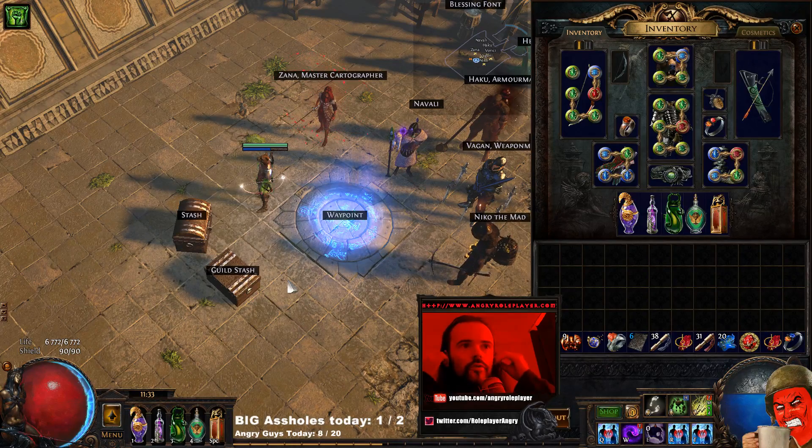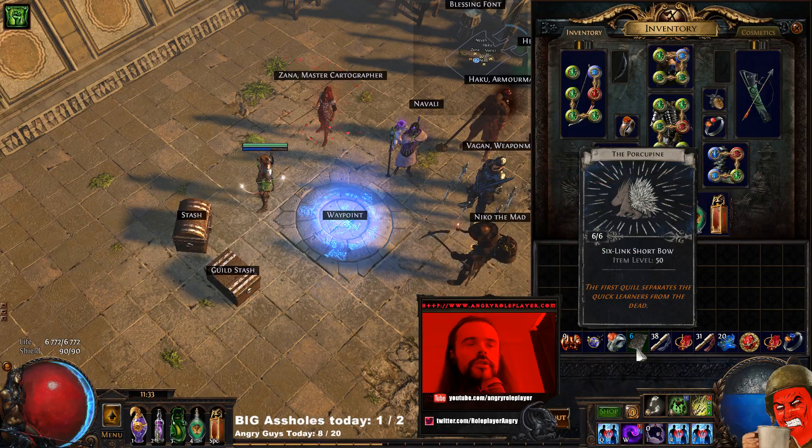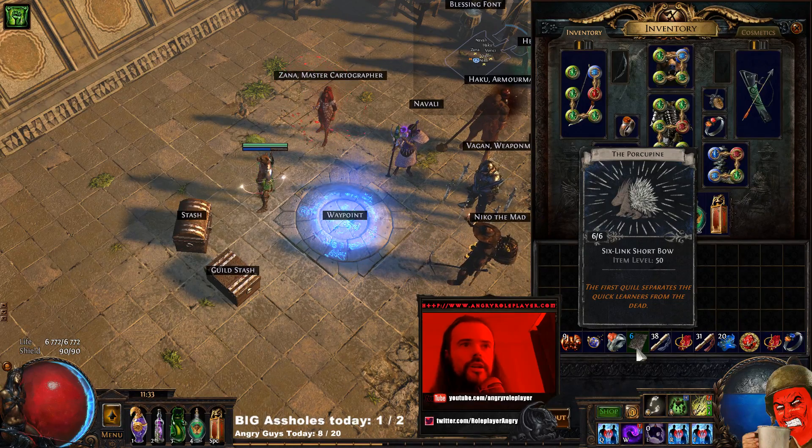Basically, first you need to get this set of cards which is the Porcupine card. You need a set of six, and completing this set gives you the six-link Short Bow which is item level 50 - you just need six cards for that. These cards drop in the wild, but it's much easier to just buy them because they are not very expensive. One card costs right now about six to seven chaos, so six cards is about 36 chaos and you get your six-link bow.